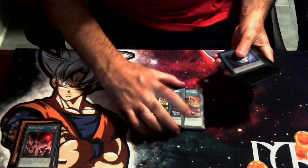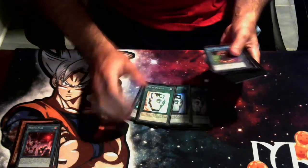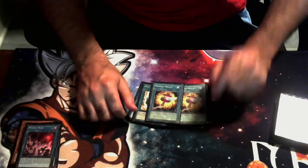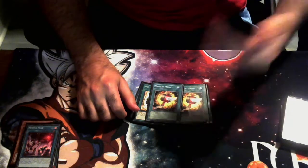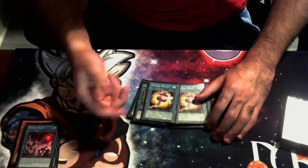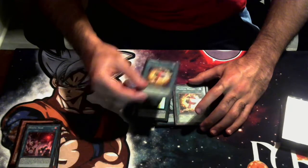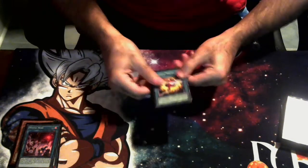We are also playing three copies of Pot of Extravagance, three Pot of Duality, and currently two copies of Magical Mallet. Here's where things have changed: we have taken out one Pot of Extravagance and two Magical Mallets for three copies of Pot of Prosperity. I'm not dumping a hundred dollars to get three Prosperities right now since there aren't really any events worth going to. But if you have Prosperities, I would recommend taking out two Mallets and an Extrav to throw in three Prosperity — it's strictly better than Magical Mallet because it digs deeper into your deck to get that one card you need. Definitely play those if you have them.